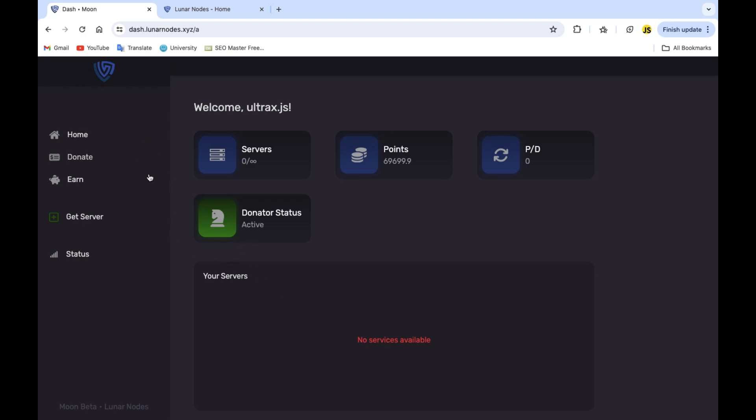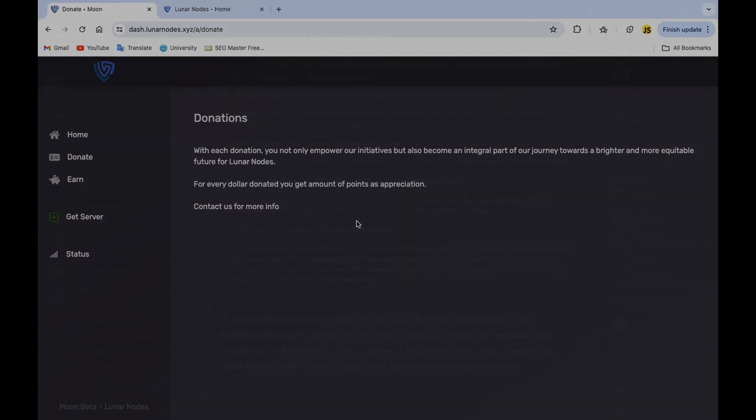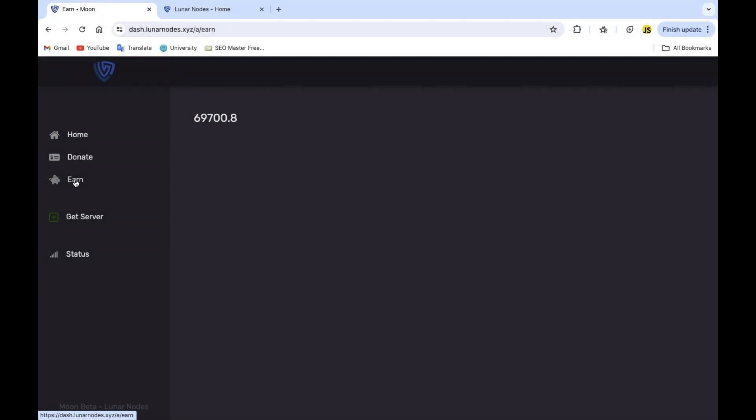You can donate from here, go to their Discord server and talk to them and they'll help you. To earn points, you simply open this page and do nothing other than leaving it open. You can go play your games, do anything, and this counter will keep updating — therefore you will get points for free.